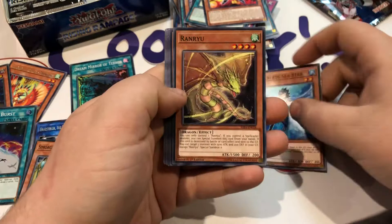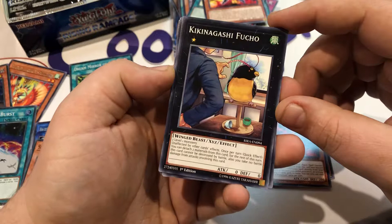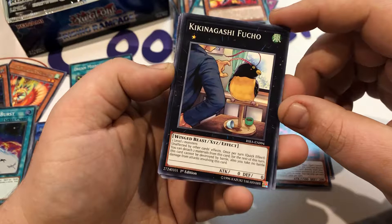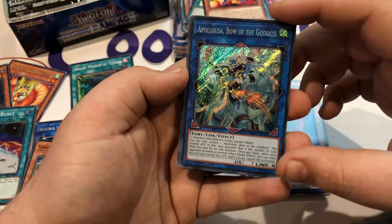We have Marincess Sea Star, Ran Ryu, Rogue of Endymion, Kiki Nagishi Fusho — it's unaffected by all other card effects, and once per turn you can detach two materials from this card; for the rest of this turn this card cannot be destroyed by battle and you take no battle damage. Don't know how much competitive play this card will see but it's definitely interesting artwork. Berserker of the Tenyi...